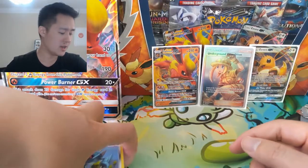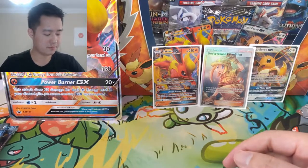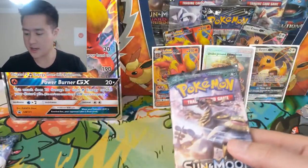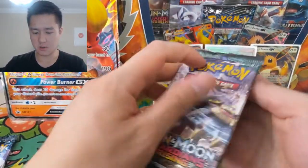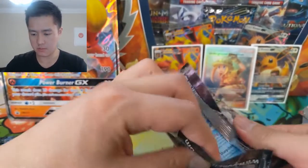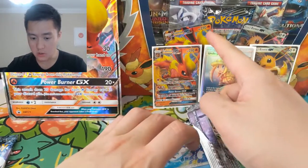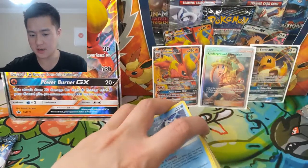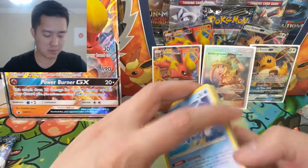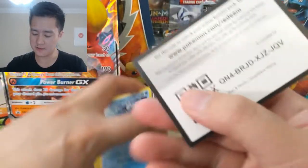Even the Evolutions pack was pretty good. Now, wait — why did I think there were three Lost Thunder? One of them was Celestial Storm. Looking at the box in the background, there's a Lugia and then Blaziken — so that one's Blaziken, Celestial Storm. I'm just getting confused, guys, but I still think this box is pretty good for the price.